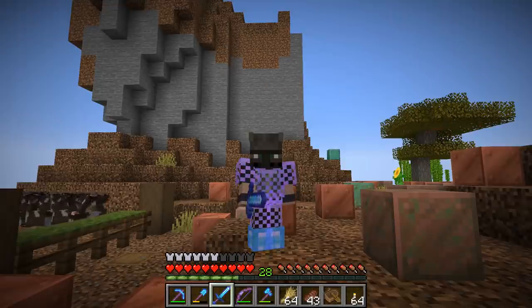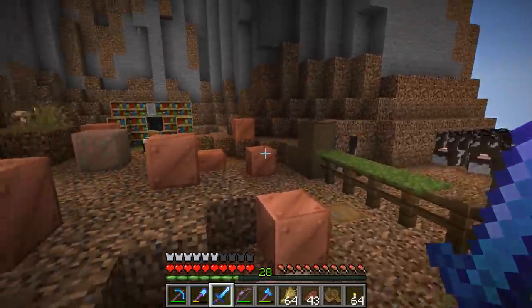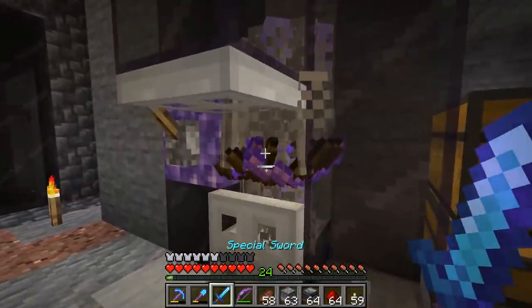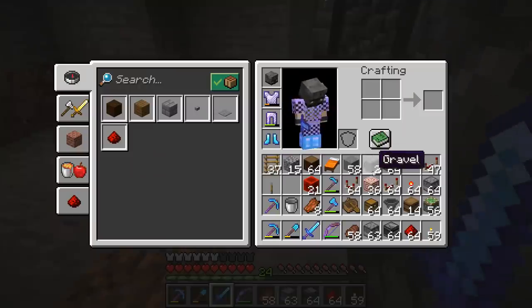B-Dubs used to always wear chain armor so you could see his skin because he was proud of the skins he made — he wanted people to be able to see him. But he's moved on from that; now he just goes no armor so you can get a better view of him. It looks like we got a bit of time to kill here — I'm still waiting on that copper to convert, so let's do a couple mini farm projects while we wait.